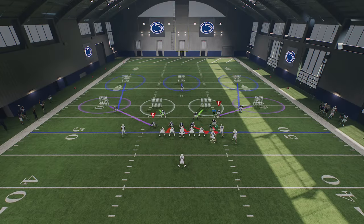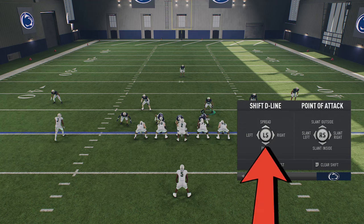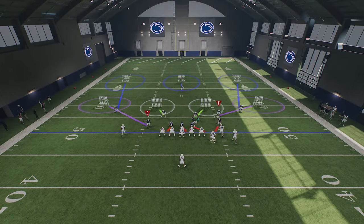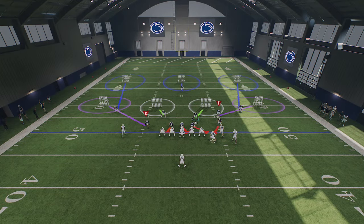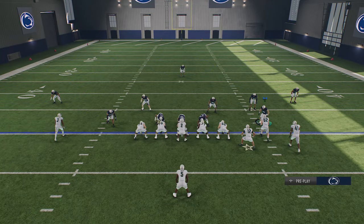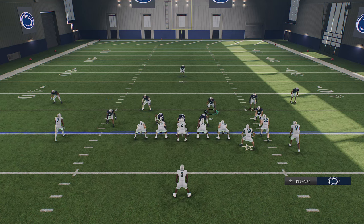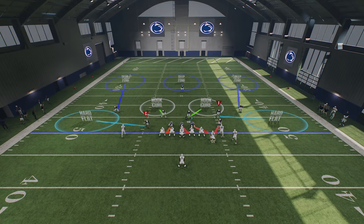Typically, what you want to do is pinch the defensive line — D-pad left and down — and spread the linebackers — D-pad right and up. Now you have an alignment where you can't run straight ahead because there are no gaps, and you can't run outside because these guys will have outside containment, meaning you have a box defender wider than the tackles or tight ends. This is the best run defense setup you can create.